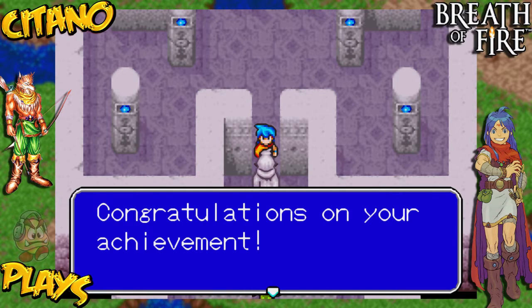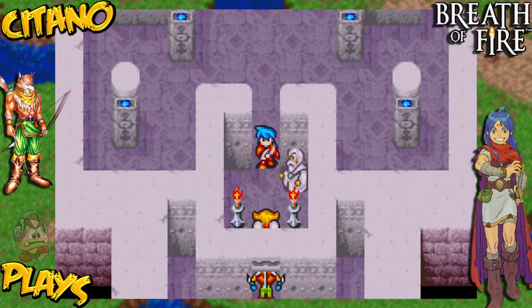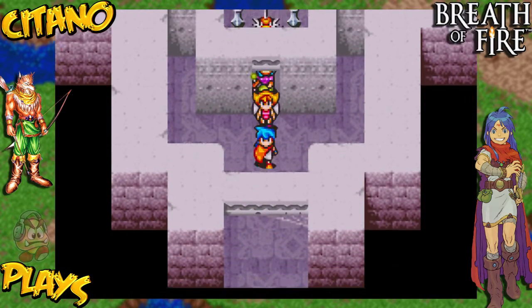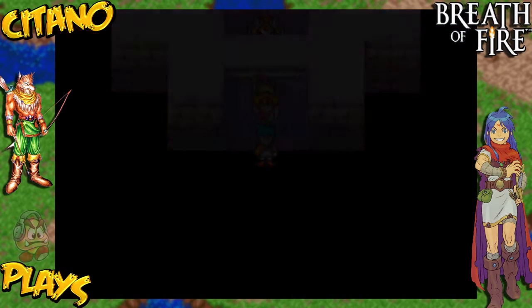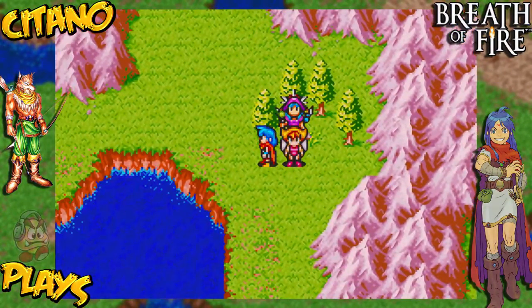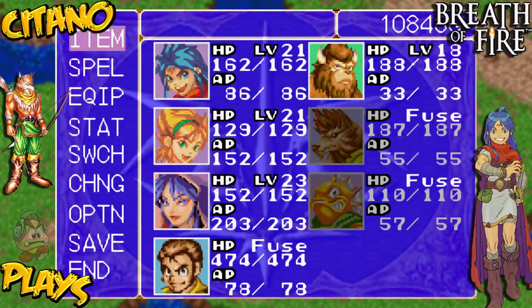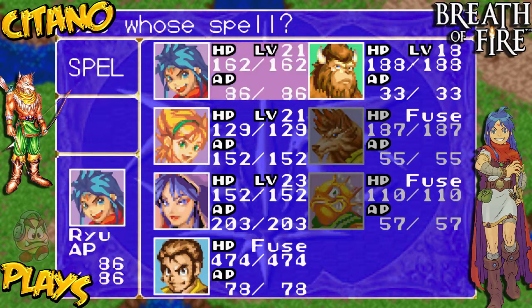Congratulations on your achievement — use your powers wisely. So we go out to the Dragon Shrine, we reunite with our friends, and that is the end of the second Dragon Shrine. Now there are of course more shrines to come, but we will get to those later in the game. Now it's time to actually go back to our storyline.